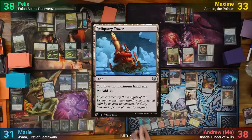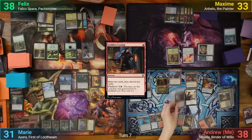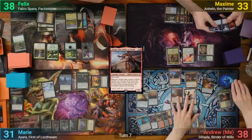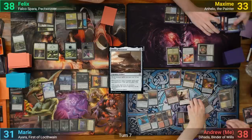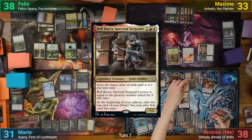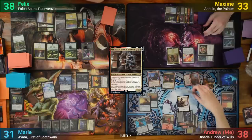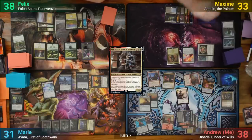I play a Reliquary Tower and cast Faithless Looting. I then recast Alesha and downtick Diata, milling my top 4 and keeping Bantu's Monument, getting 3 treasures. Going to combat, I swing Alesha at Max and bring back Bell Borka, also attacking Max but with 0 power. Max eats Borka with his death-touching Anhello and takes 3 from Alesha, and I pass.